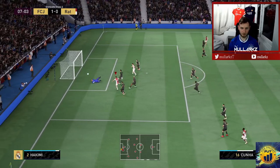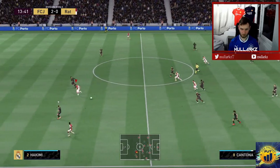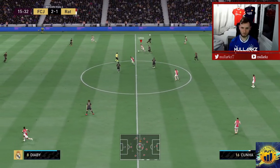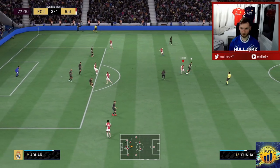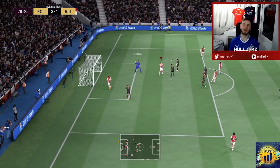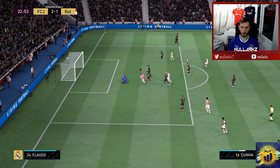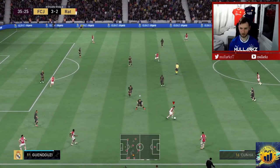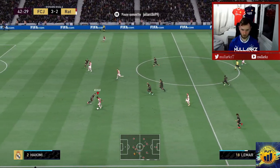Cuña — neat dribbling. Should have gone across goal really. What a great turn, great pace to get away from players. See he's got such great dribbling — the way he just keeps hold of it. A nice little one-two there. I just can't manage to score with shots from outside the box with him. There we go — Cuña, either foot. Look how good the dribbling is, just leaves people behind. Still carrying on his run — there's Cuña.